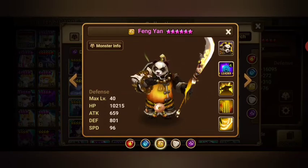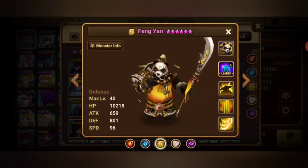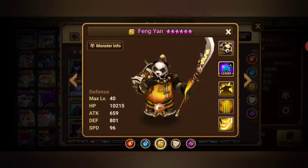For late game, get as much speed as possible — 120 on Violent Will — with 20–25k HP and at minimum 1500+ defense. That's your end game build. Aim for 100% resistance if possible.